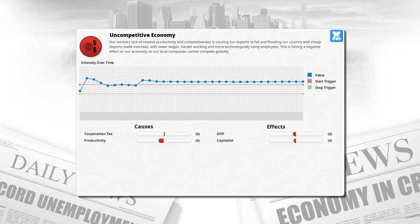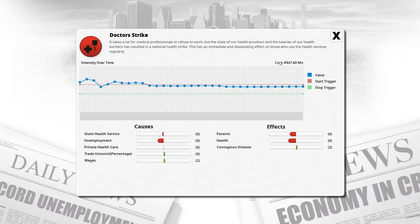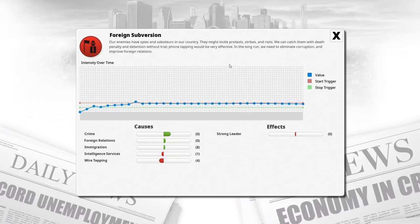I added a whole bunch of different mods, so there are a whole bunch of things that I'm not entirely familiar with, which is exactly the way that I like to play. What is this - a doctor's strike? There are no strikes in the Soviet Union. Everyone is happy in the Soviet Union. Contagious disease? There is no disease in the Soviet Union. Also, foreign subversion - that's quite a realistic thing. I've basically introduced a whole bunch of mods that will hopefully give us a little bit more of an immersive experience.